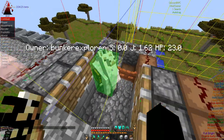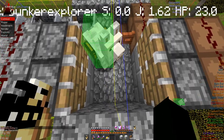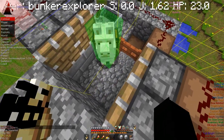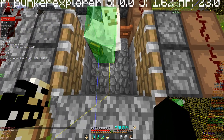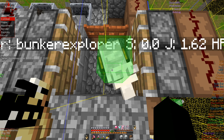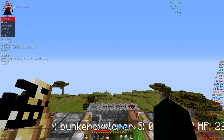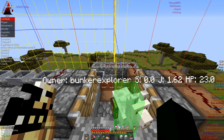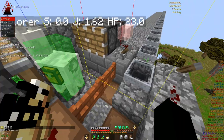Hold F3 and press G to see chunk borders. Make a two-by-two containment area for your llama or donkey on a chunk border — even a one-by-two would work. Use F3 and G to toggle the borders on and off.